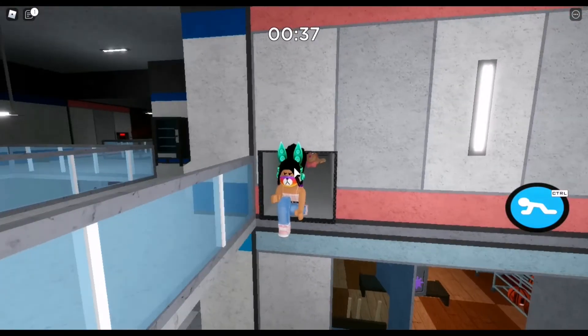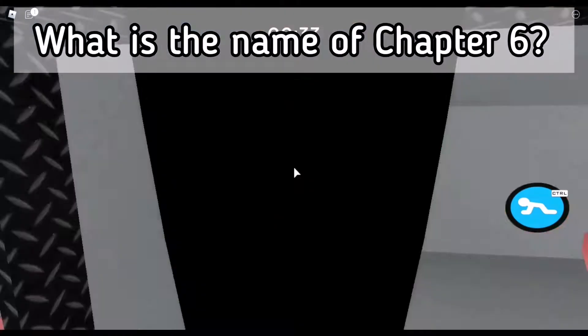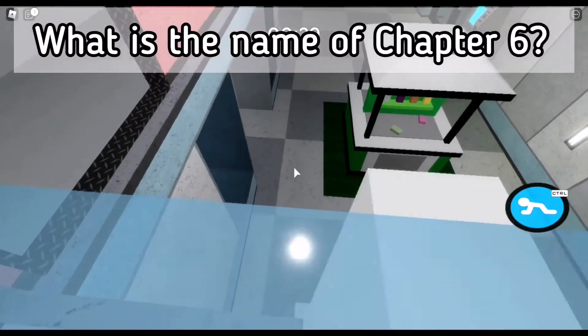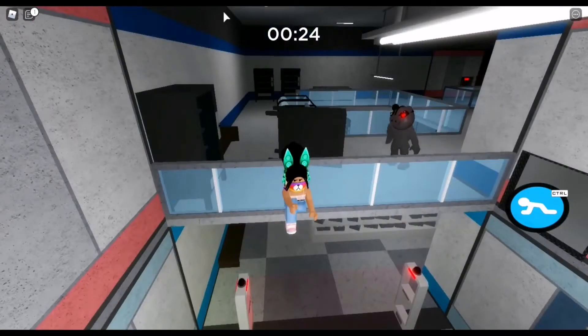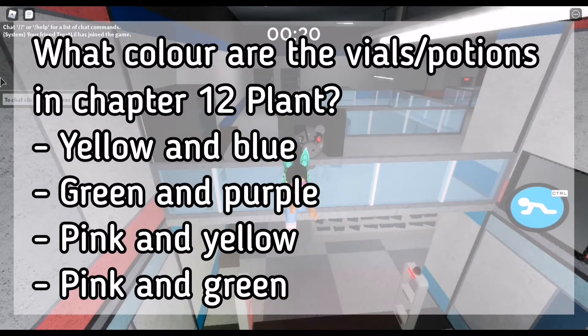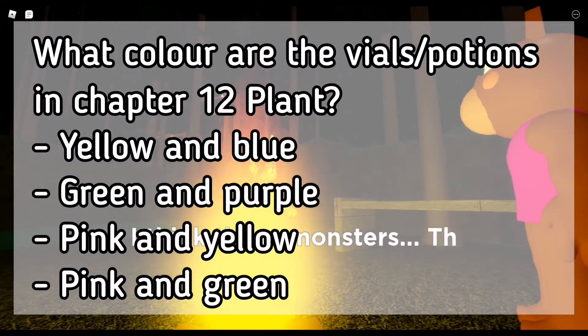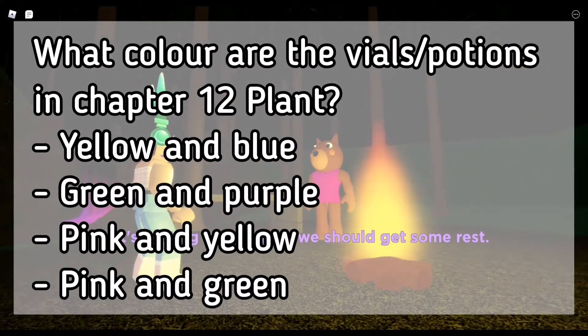Question 4: what is the name of Chapter 6? Question 5: what color are the vials or potions in Chapter 12 Plant? Are they yellow and blue, green and purple, pink and yellow, or pink and green?